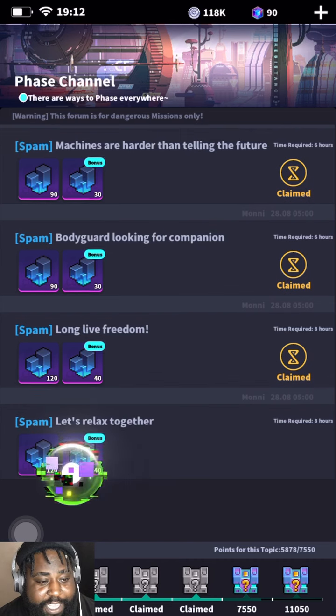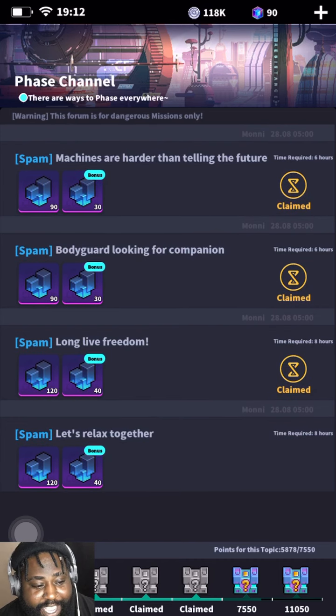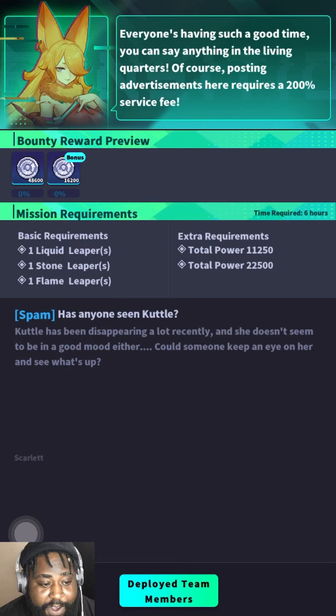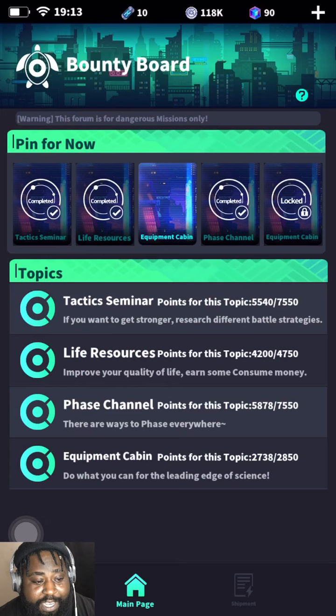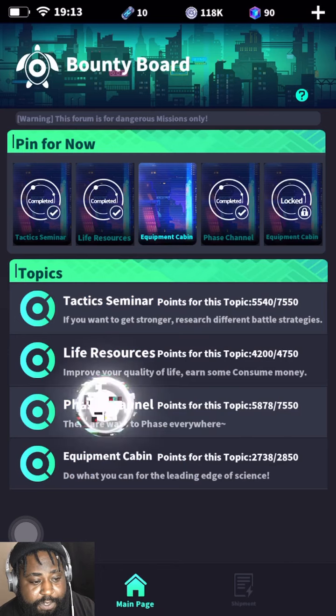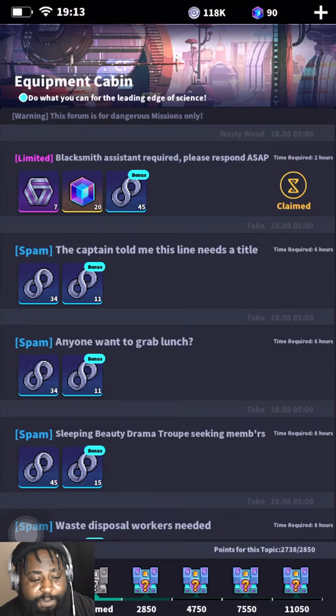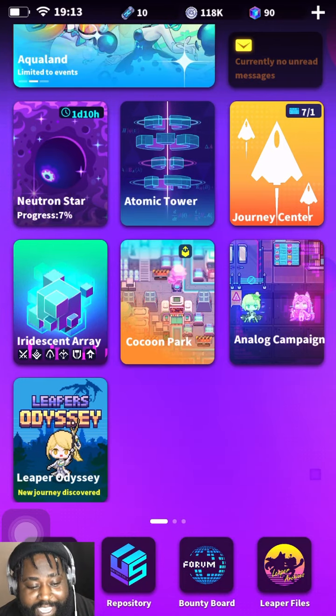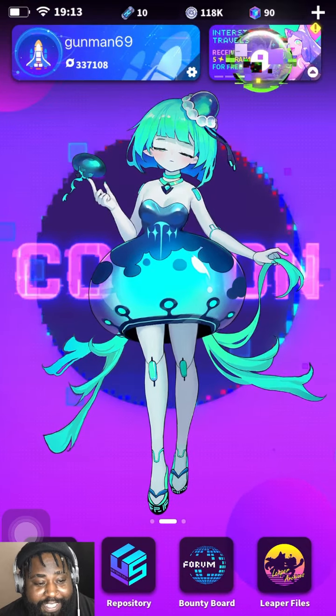The Face Channel is where I kind of live because you need these to upgrade your leapers. Today's the first day I've actually run out of these - so life resources are also very important. Make sure you're doing these. I think those are your most two important. The first one is experience - trust me, you'll have enough. This is gonna be third on the list because it's gonna be for your equipment and your quests. Clear your quests, okay?